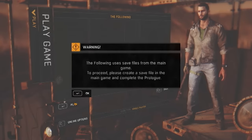It's worth mentioning that this isn't a standalone expansion, so you will need to own the original Dying Light, and you'll also need a character that's made it through at least the prologue of the main game. You'll be bringing that character along too, so any gear or skills you have will carry over.